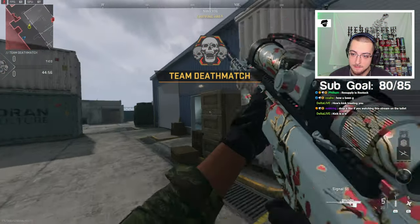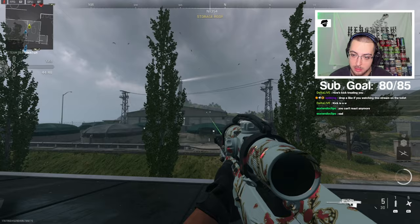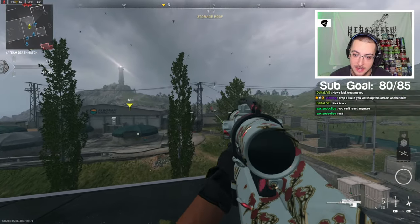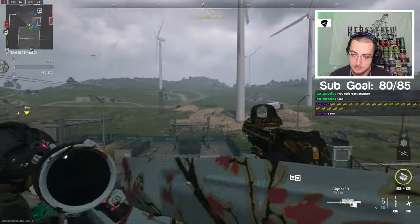I already found a trickshot spot my very first time loading. Right here — can we just do roof to roof? If they can get on this roof right there, we should start with this already. If this map is as good for trickshotting as I think it is, let's start here — roof to roof. I haven't even gone for one attempt on it yet. This will still be my first attempt if I hit it.